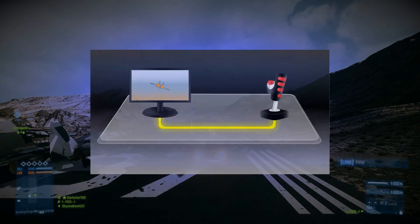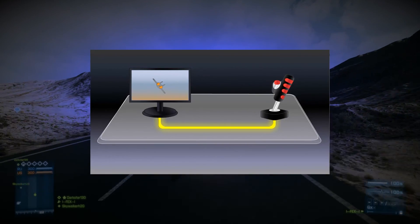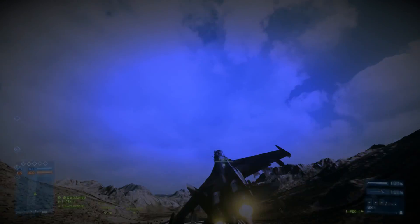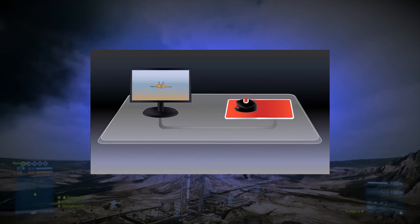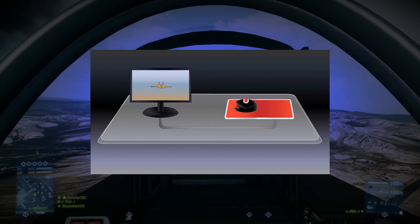Anytime you're holding a joystick in any direction, it's sending a constant stream of input data to the game. On the other hand, when you're using a mouse, it only sends input data as it's being moved. So in order to get smooth, constant data, you have to be constantly moving the mouse.